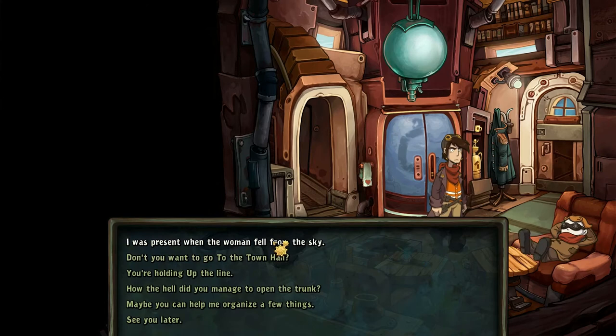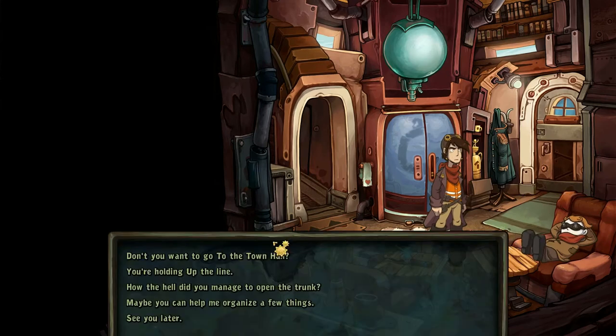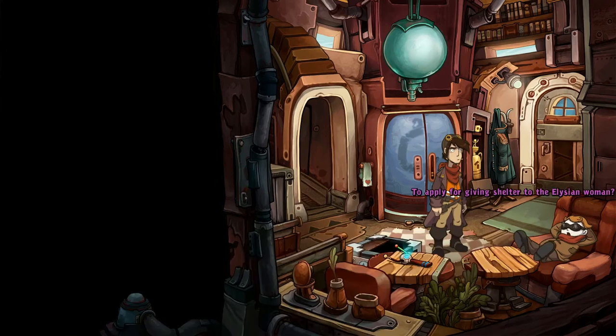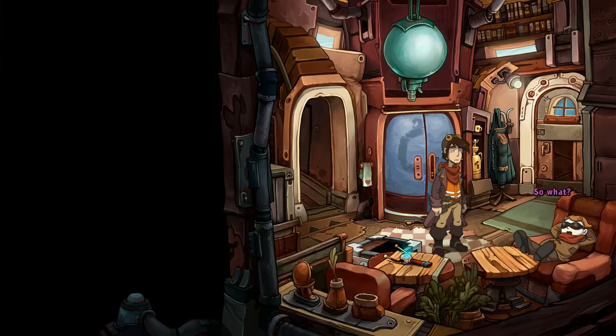'Have you heard about that woman from Elysium?' 'Who hasn't - this wouldn't have anything to do with you by any chance?' 'Hey, you know me - wherever there's a woman that needs rescuing, I'm there.' 'There really does seem to be a connection. I was present when the woman fell from the sky.' 'It's alright, I'm sure it was just an accident.' 'No, you're getting this all wrong - I saved her.' 'Of course you did - you pushed her.' 'Don't you want to go to the town hall to apply for giving shelter to the Elysium woman?'